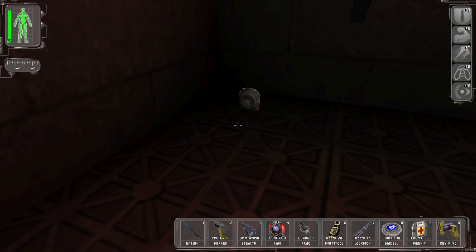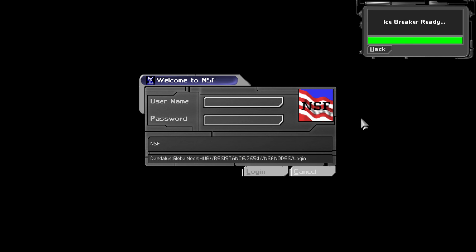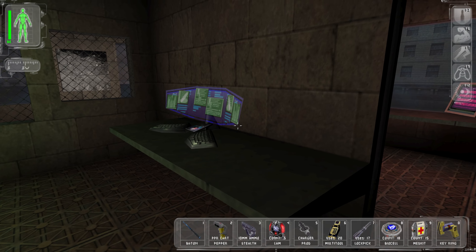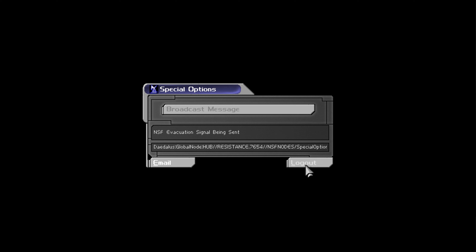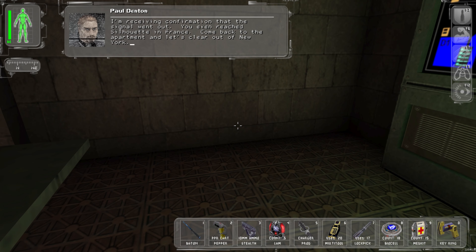I'll take that LAM - not gonna complain. The satellite dish computer login should be M. Collins, password Revolution. Let's have a look at their emails - nothing. Rotate the dishes, open the communications door. The communications console login is Napoleon, password Revolution. Emails - nothing. Broadcast the message. Come back to the apartment, let's clear out of New York.